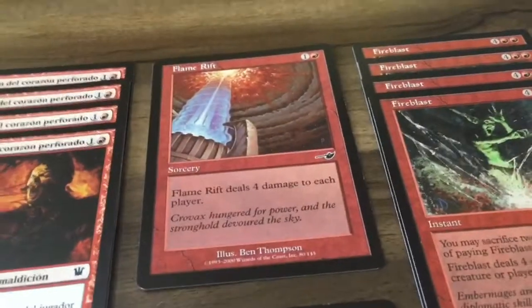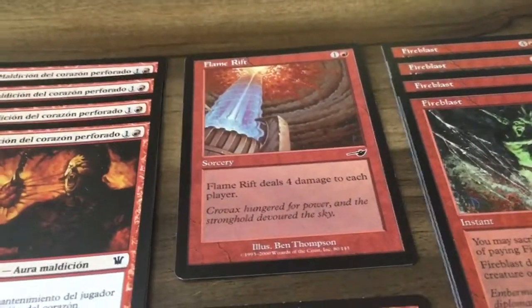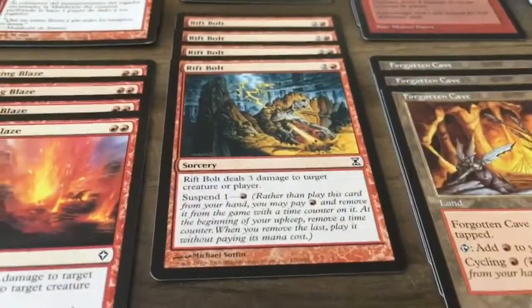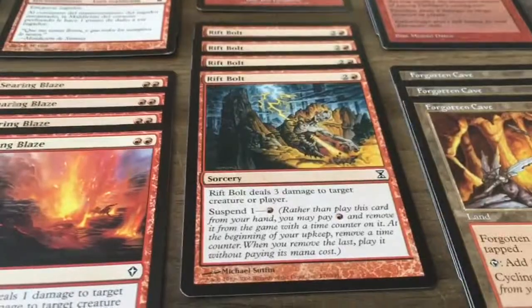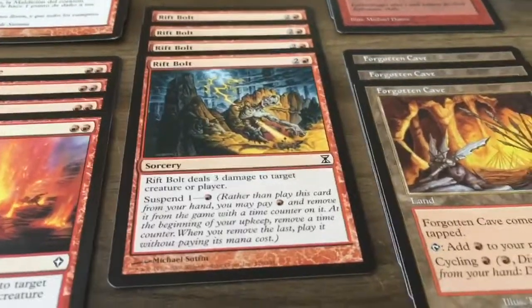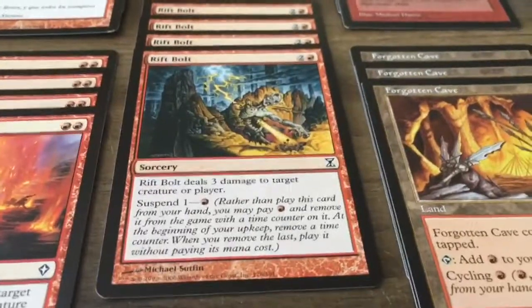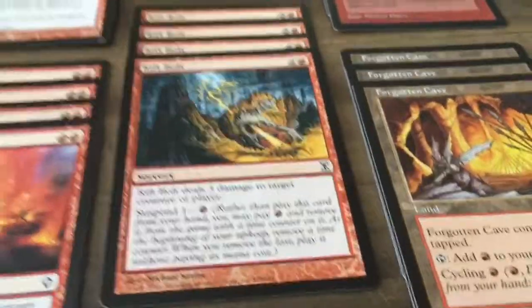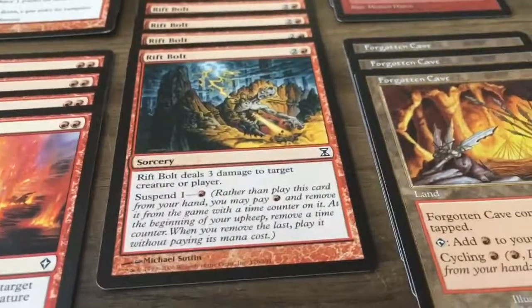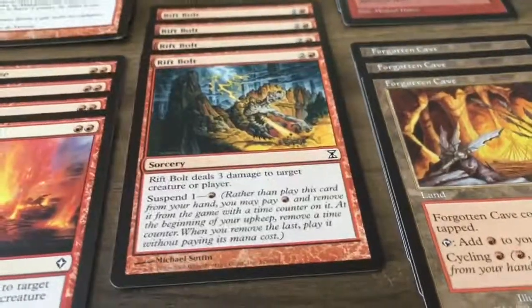Flame Rift deals four damage to each player. Rift Bolt costs two and red and deals three damage to target creature or player, but you can suspend it for one red mana and cast it when you remove the last counter from the card.